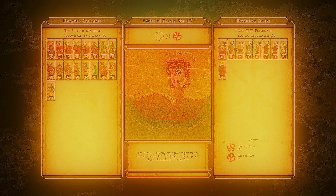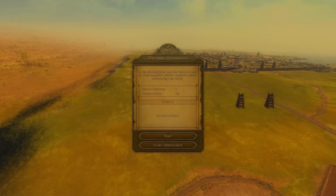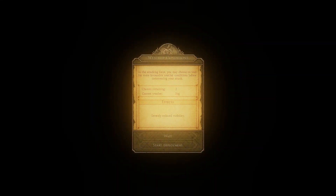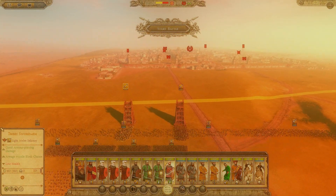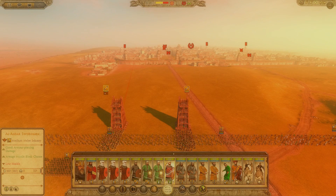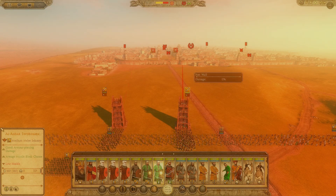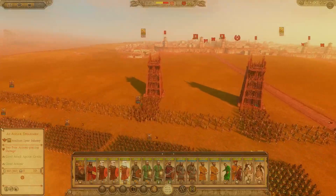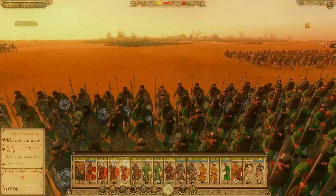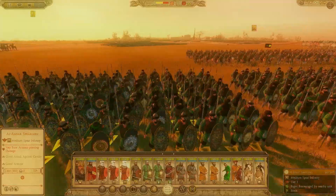I've had lots of fun playing as the Byzantines, the Umayyads, and the Sassanids. There's a variety of factions I haven't even tried yet — the Frankish Kingdoms, the Burgundians. I want to play different kingdoms. There is so much variety here. You can also play as Khaganates and similar steppe-style factions.